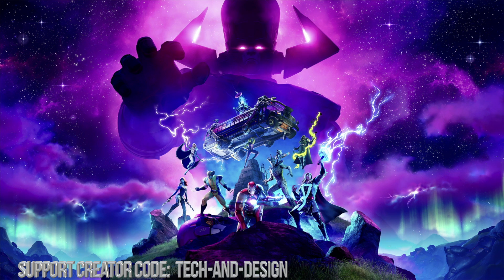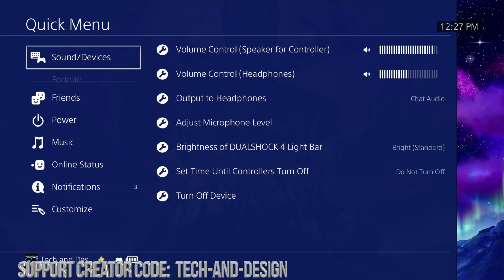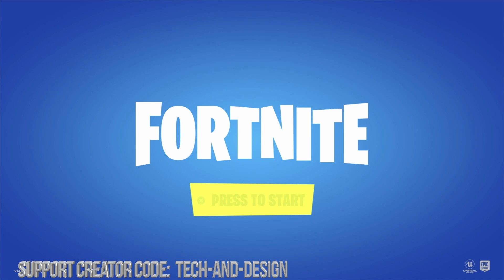To fully close Fortnite, all you guys have to do is press your PlayStation button, and from there you're gonna see on the top it's gonna say 'close application.' Just choose that, then open it up again. It should refresh, you should get that skin, and you're done.